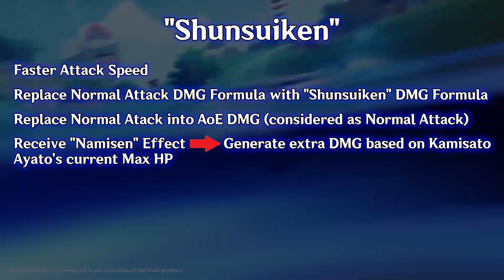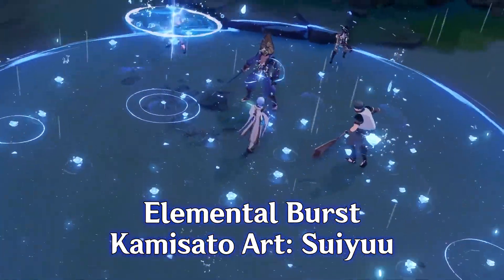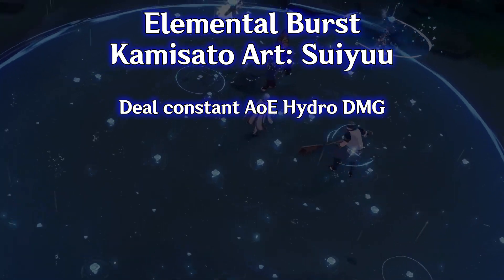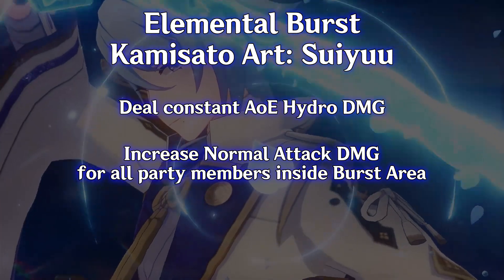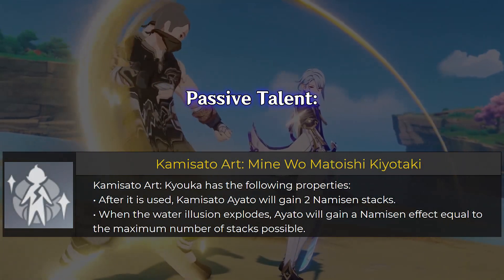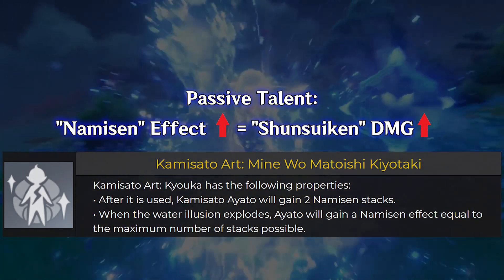Now let's get into the enhancing factors for Sunsuikand. Kamisato Aieto's elemental burst, Kamisato Art Suiyuu, aside from dealing constant hydro damage, will also increase normal attack damage for everyone inside its area — which will increase Sunsuikand damage even further. One of his passive talents will also boost the additional damage mechanic of the Namazen effect, in turn boosting Sunsuikand's extra damage.